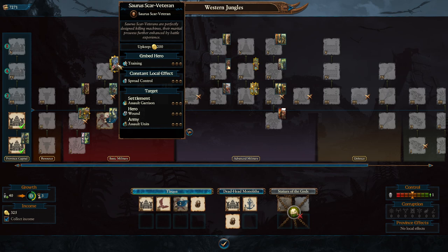At the top of the Saurus line you have access to Saurus Scar-Veterans - your melee hero unit. They hit hard, they're hard to kill, and they're quite useful. Lizardmen have powerful lords especially Saurus Scar-Veterans, so it tends to be worth adding one to your army, especially if your main lord - Tik'taq'to or a couple of the others who are Skinks - aren't strong in melee. It's worth bringing one of these to kill enemy lords and heroes.